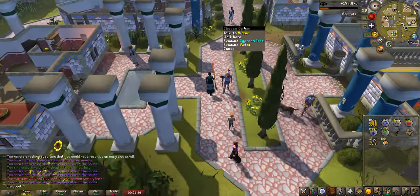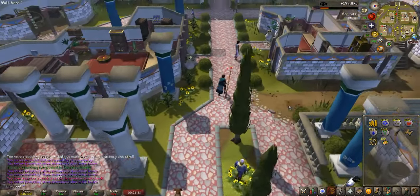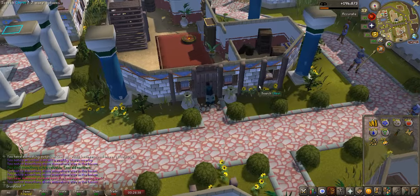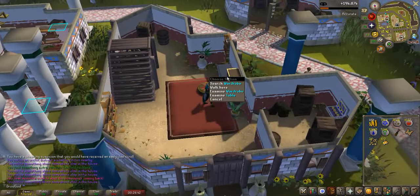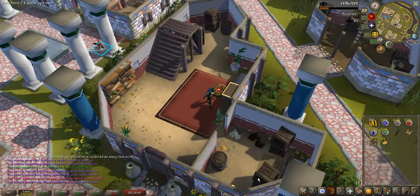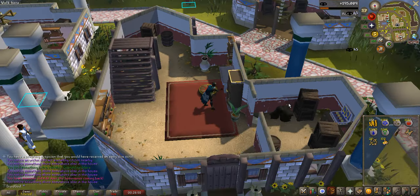I know by memory now that the homeowner for this house is Victor. So we're going to go ahead and break in here. All the houses are pretty similar — we're just going to go to the wardrobes or the chests or the jewelry cases and just leave them AFK. Every now and then you'll get an arrow. You'll want to click on it to get that 630 bonus XP, but other than that, it's fairly simple.